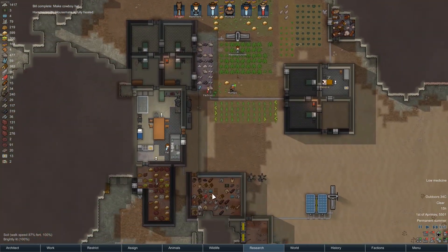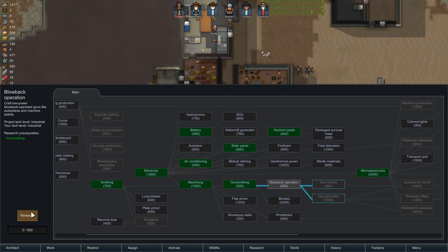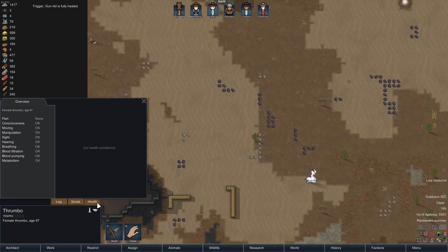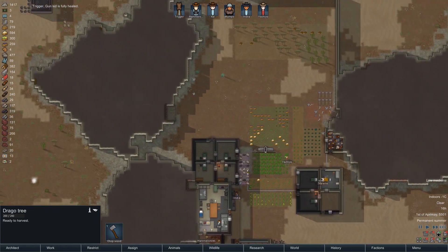What's that noise? Something was deconstructed. Gunsmithing is done — blowback operation. We have some rare thrumbos passing through the area. Hello, thrumbo. Please don't eat all my trees, they're very hard to grow.